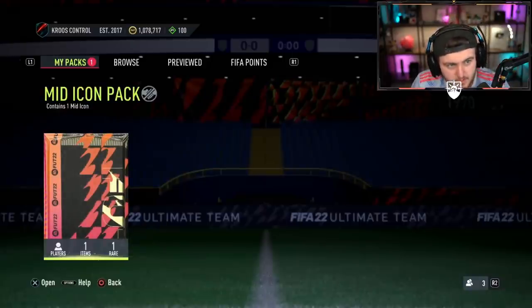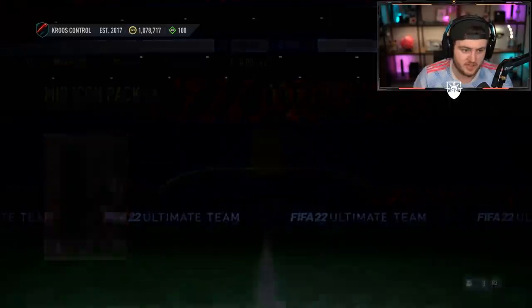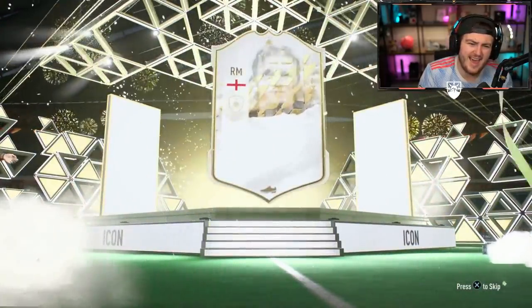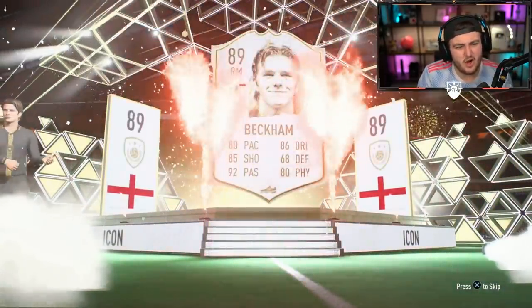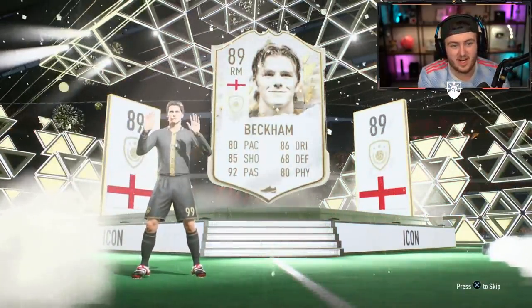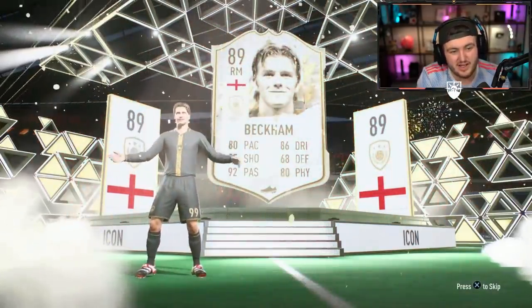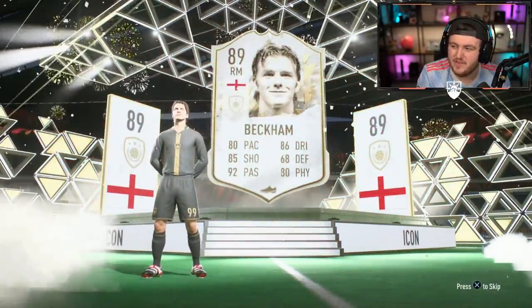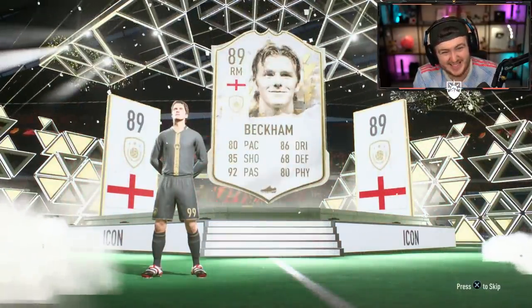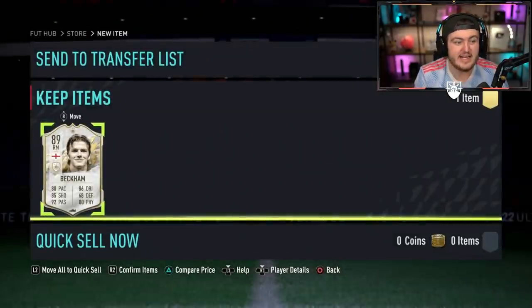We've got Klopp's mid-icon pack. Club name Cruz — he's got a million coins, so let's see if the rich get richer. Not a 90-plus. It's going to be a French centre-mid. It's one of those where I don't think it's terrible — I actually think it's a usable card, but you've got to use it at centre-mid, not at right wing or right mid. Not awful, but not great. He didn't do the SBC either, so that's at least not awful.